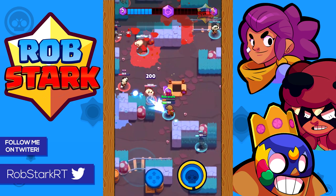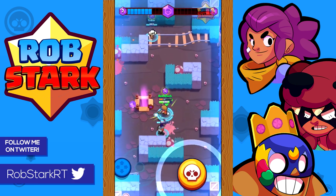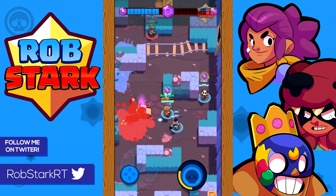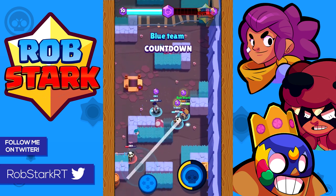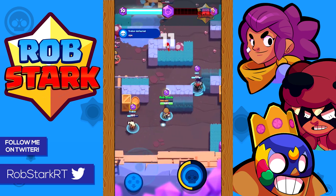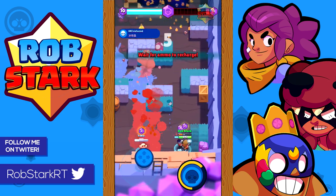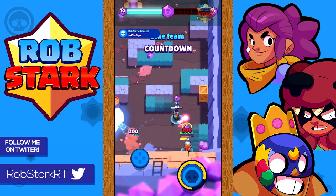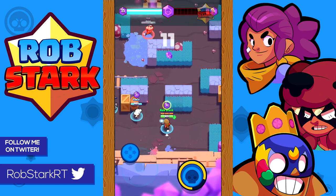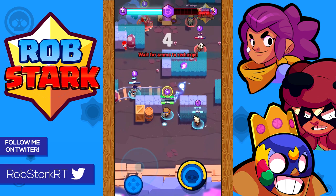Now let's go over countering Jesse. Pay attention to her shots as you can often dodge them. Be very careful when you're close to a teammate that you don't get hit with Jesse's bounce shots, and be ready to avoid the bounce if your teammate gets hit. When she puts up a turret, kill it as soon as possible — if you kill it fast it'll get almost no value, but if you ignore it and go for a kill you'll just be helping her build up her next turret. If your team has a Mortis or Crow, try to have them stick on Jesse. A Bull or El Primo can also kill Jesse very easily if they can sneak up on her.